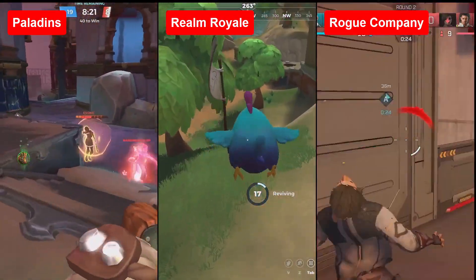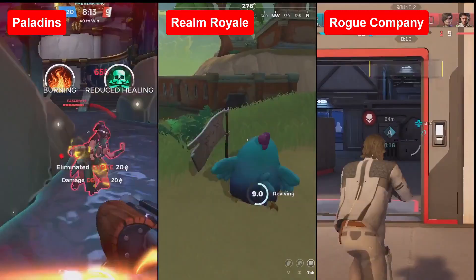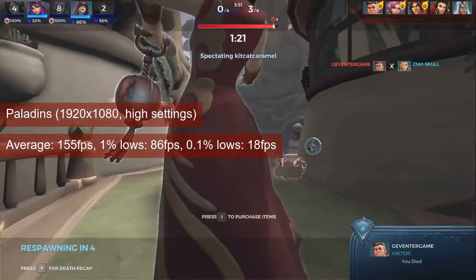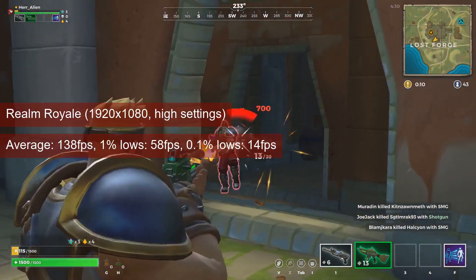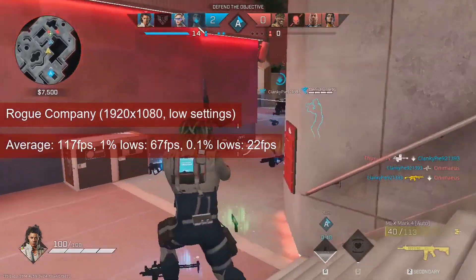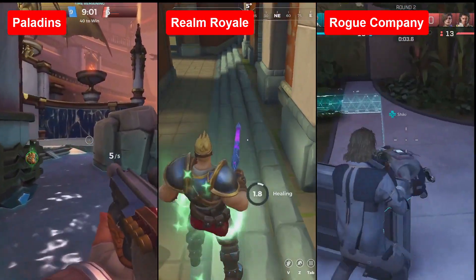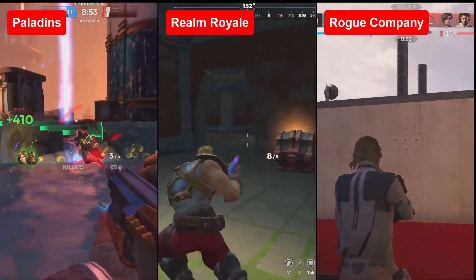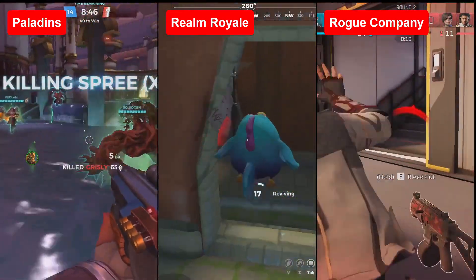As for the Hi-Res Studio trio — Paladins, Realm Royale, and Rogue Company — all ran at 1080 resolution but at different quality settings. Paladins got 155FPS on average with 86FPS 1% lows at mostly high settings. Realm Royale got 138FPS on average and 58FPS 1% lows also at higher settings. Rogue Company got 117FPS on average with 1% lows of 68FPS at low settings. Paladins performed about 10% faster for the R7-265 compared to the R7-260X, Realm Royale about 15% faster, and Rogue Company about 20% slower.